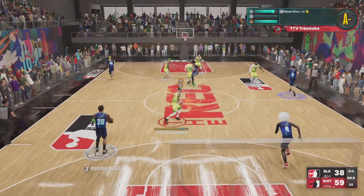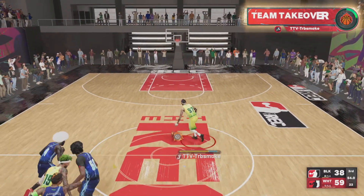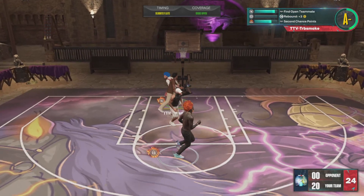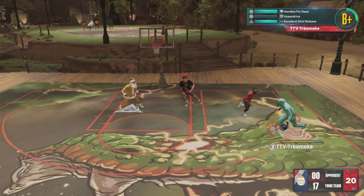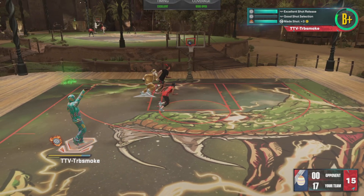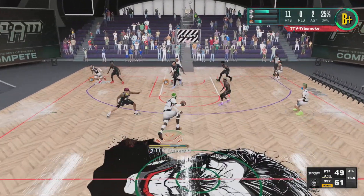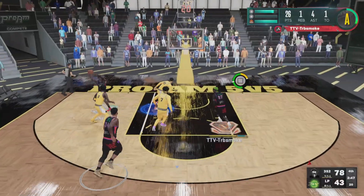Subscribe now if you're here to see one of the best point guard officer juggernaut builds out right now. I'm not talking about a 6-1 — even though I'm not gonna take it away from the 6-1, it's deadly — but a 6-1 ain't doing this right here. If you want to play on a bigger build and still move like a 6-1, still pull up with confidence like a 6-1, and be an officer juggernaut to other teams, this is the build for you.